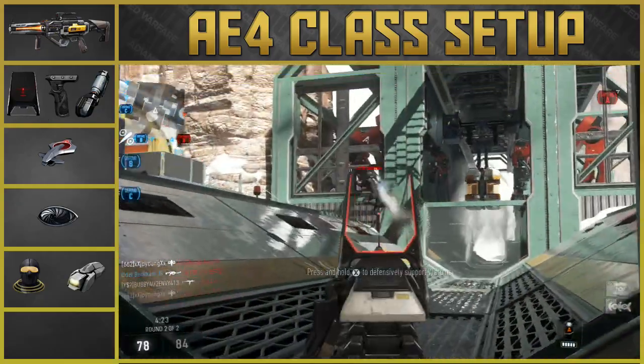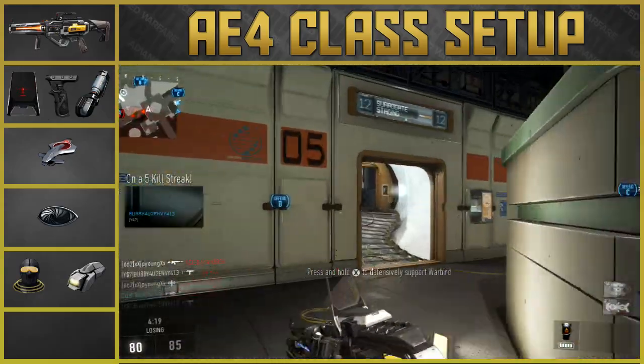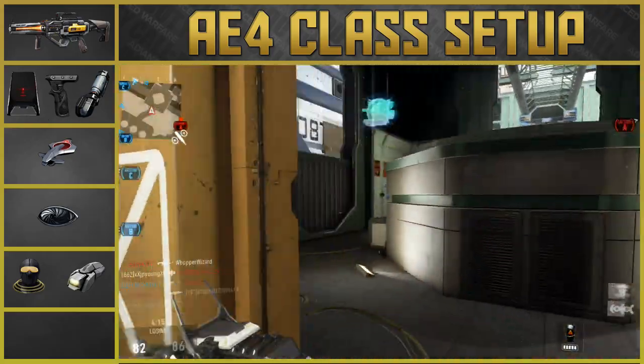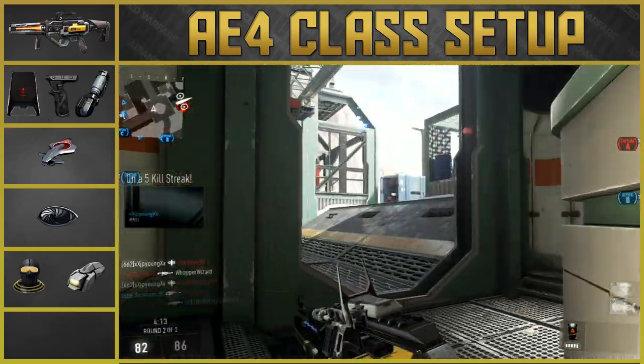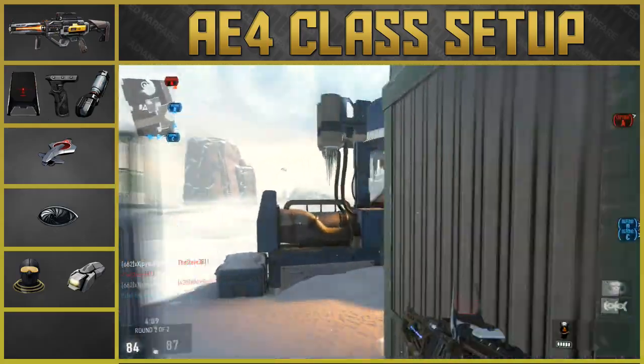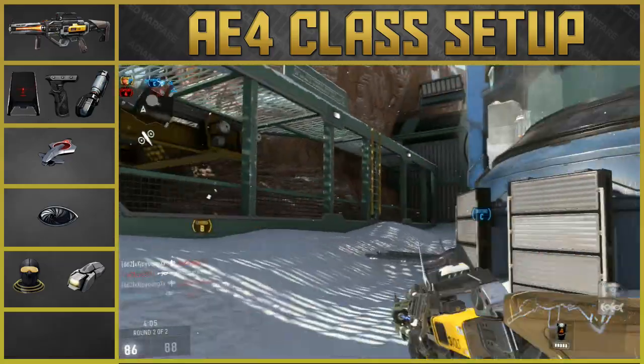You don't need Scavenger since this is a directed energy weapon — you don't need to pick up scav packs and you'll have unlimited ammo. For the Exo ability, we're using Exo Overclock, which lets you rush out more easily, pick up a couple of kills, and if you're taking shots, pop Exo Overclock and escape from your opponent. It's definitely a go-to ability.